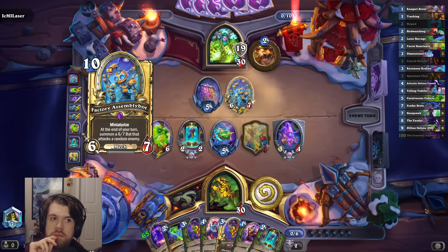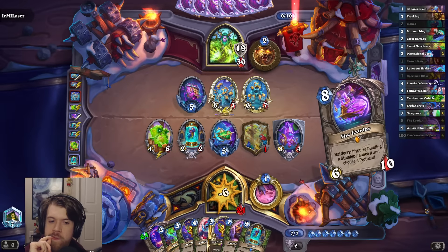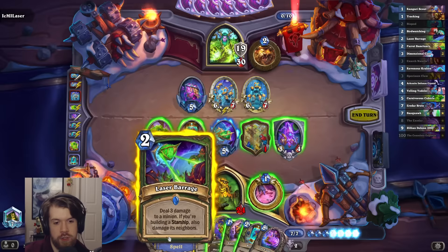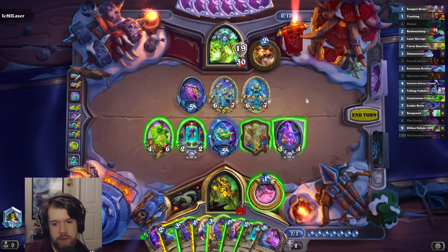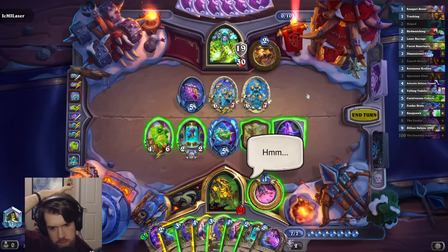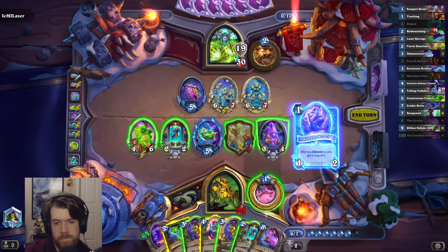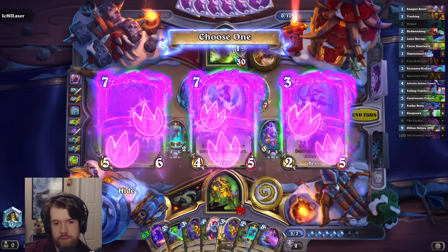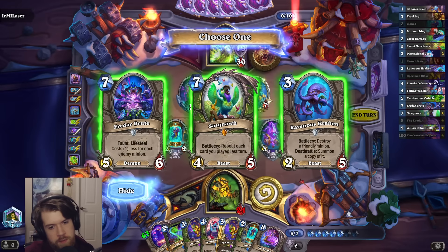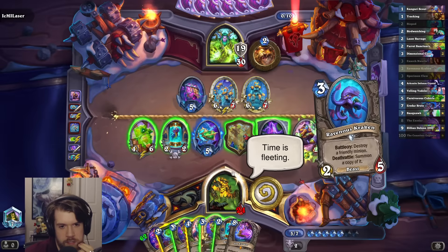Oh well — surely that doesn't hit my Cubicle. I do have the Laser Barrage, so I can guarantee to kill the scarier of these. That leaves me with 5 mana — probably just Scout, hero power, Starship piece. Kraken on a Biopod could be sick, but at this point I really don't know that I need it. I guess I'll take it.